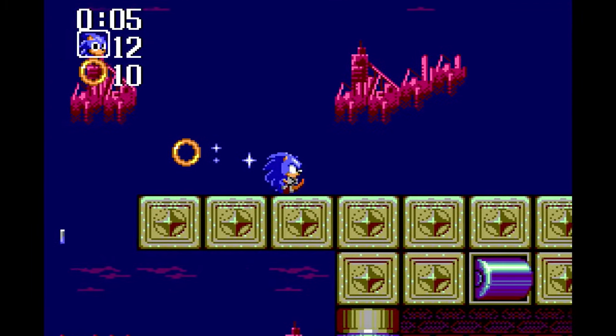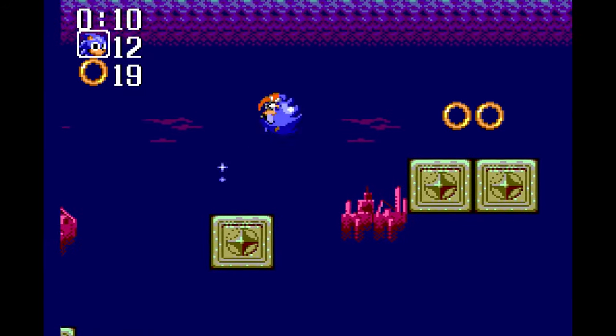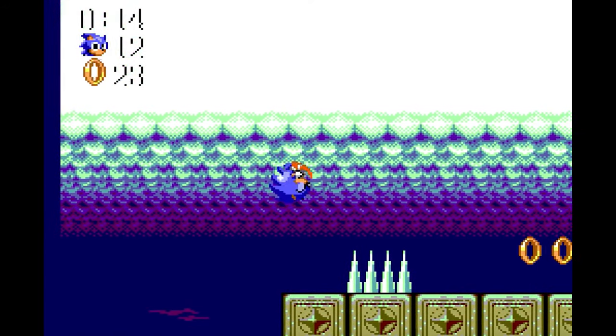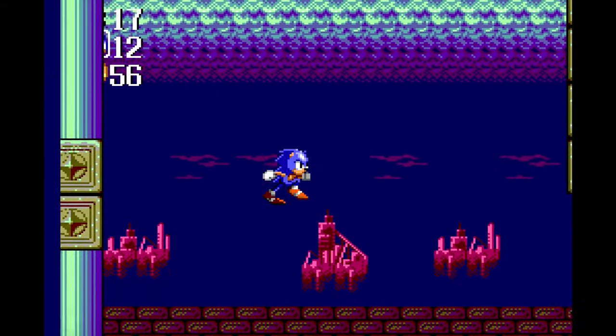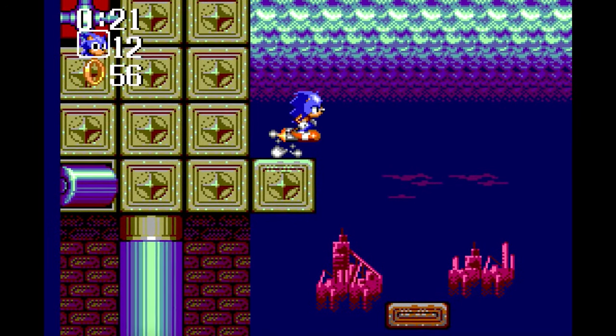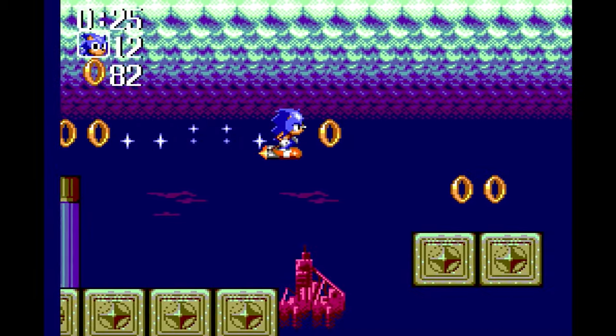Sonic Chaos: Aqua Planet Zone. I'll be the first to say that I'm not usually a fan of water levels in games. However, I do really like the background of this level — it's all shrouded in a deep purple with floating islands in the backdrop. It's hard to say what a lot of these Game Gear levels would look like nowadays, seeing as how most of them would have to be heavily altered to work as a Generations stage. But if it can keep the same atmosphere, then I'm all for it.